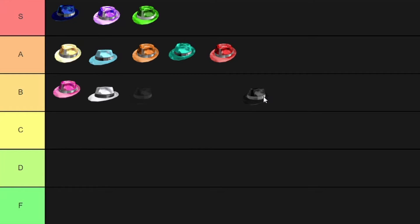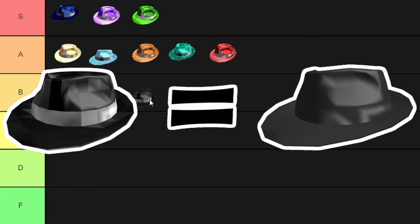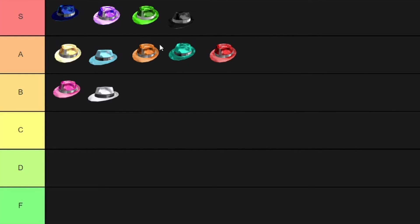Last up we have the Black Sparkle Time Fedora — one I have not owned yet. I've owned like every single one of these this year but not the black one in a long, long time. I really want this hat but the owners are really good and it's really expensive. A lot of these have dropped recently — Pink, Sky Blue, Teal, Midnight Blue, Purple, Red, and Green — but this one actually raised. Even though people say it looks like a regular classic fedora, I think it looks really cool. I'm putting it in rank S.